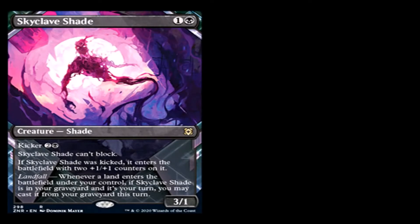Skyclave Shade is 1 generic and a black for a creature — Shade, rare. Shade is a creature type. It has kicker: 2 generic and a black. Skyclave Shade can't block. If it was kicked, it enters the battlefield with two plus one, plus one counters on it, making it a 5/3 instead of a 3/1. Landfall: when a land enters the battlefield under your control, if Skyclave Shade is in your graveyard and it's your turn, you may cast it from your graveyard this turn. Having consistent pressure on an opponent in black is pretty good. It seems pretty strong for a landfall card, but we'll have to see how the meta stands.